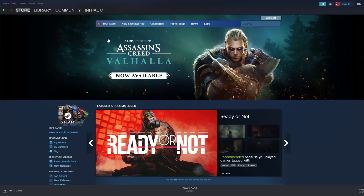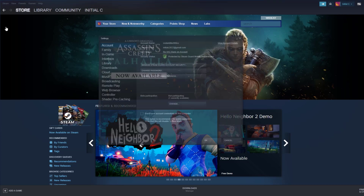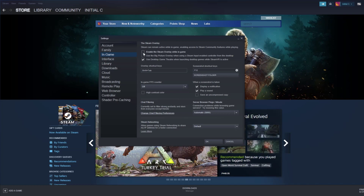To disable the Steam overlay, open the Steam client and click on Steam found on the upper left side of the client. Click Settings, then click In-Game. Uncheck the Enable the Steam Overlay While In-Game box, then click OK.